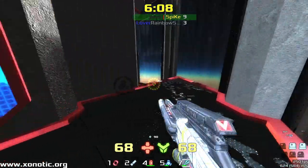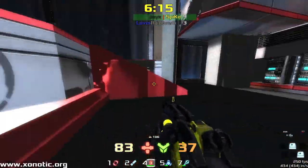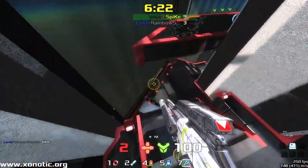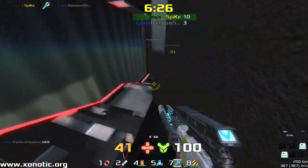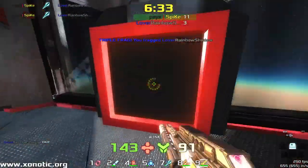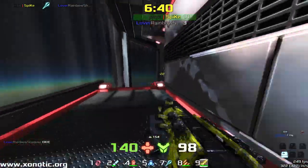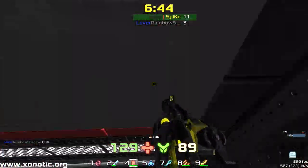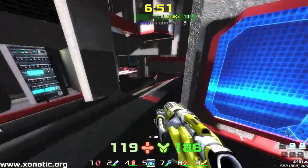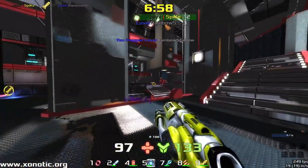Nice shot from Rainbow. Spike's still got a commanding lead on the scoreboard, so he's able to play this a little bit more cautiously, because he was able to play so aggressively and fast and loose earlier. Gonna pick up the mega armor with two health left and finds the frag on Rainbow — even there, picking up the mega health. Rainbow with a bit of bad luck, and Spike with absolutely beautiful placement. You can get bad luck, but it takes a skilled opponent to capitalize on it and turn that into two frags back to back.